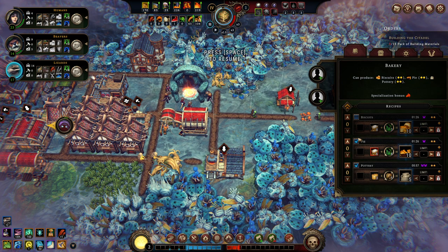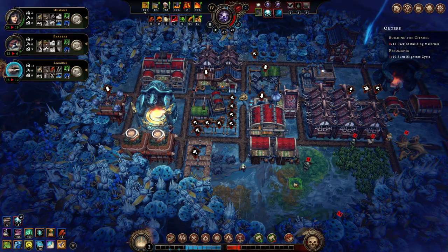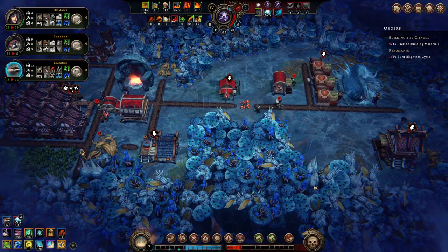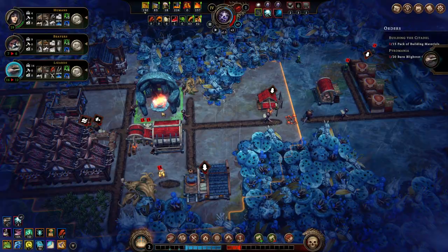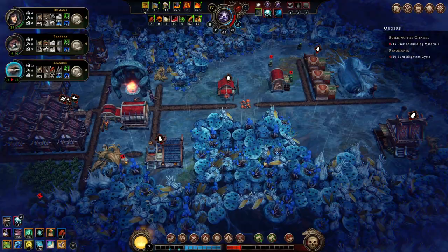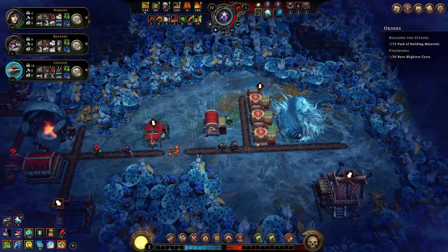I'm going to set us up with a hub here for the plus two global resolve. How far are you off? You're just off by building these two buildings for the next level — from Encampment, which I think is District. Or is it Neighborhood? Neighborhood next, then District. The amount of resources we're getting out of this leviathan — I am over the moon about this. I kind of want to just put more camps there, exclusively exploiting it.